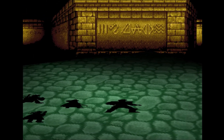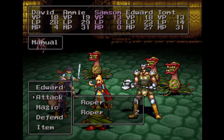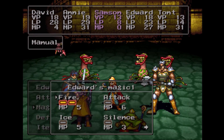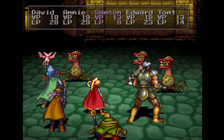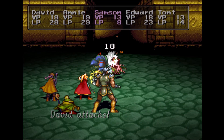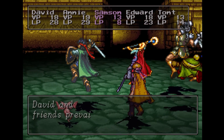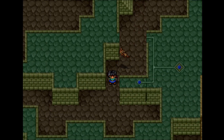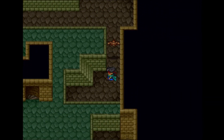We have a decently sized group here. Let's use Edward's magic — we haven't used much of it — just to show off what some of these characters can do. The summoners have been casting Fire 2 on my group, as you can see my LP is a bit lower. I'm almost out of MP for David at this point, I think I only have about four MP left. I've been healing in battle with Annie to keep LP levels up, and I haven't had to dip into my herb supply yet — herbs are more of a last resort; I'd rather use MP first.